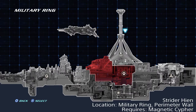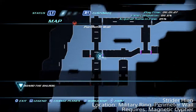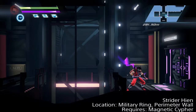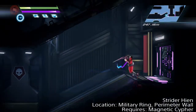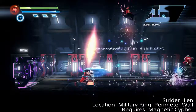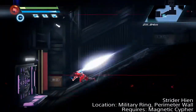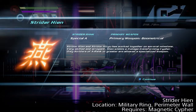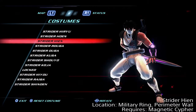Next we'll be getting Strider Heit, and you need to backtrack to the military ring perimeter wall — although it's not really at the wall itself but inside the complex. Use the magnetic cypher to get past the purple door, make your way to the right past another set of doors, get past the enemies, and drop down. Eventually make your way to the left past one more door, and inside that small room is the fallen Strider.